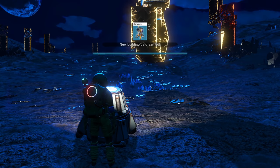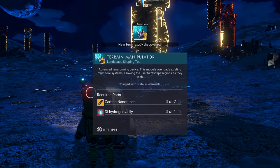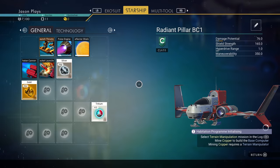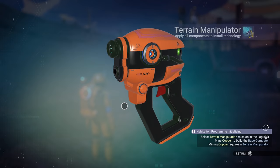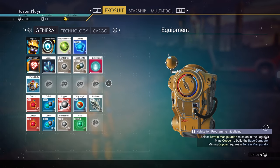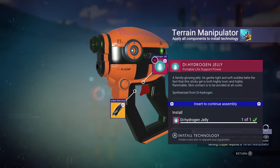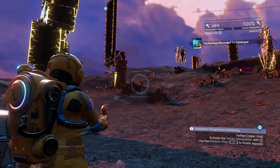Give it to me — base computer right there, but we're gonna need chromatic metal in order to make that. Thankfully we have a terrain manipulator blueprint — we can build one so we can get some copper. Let's go over to our multi-tool, we can install our terrain manipulator, but we're gonna need carbon nanotubes and dihydrogen jelly. We don't have any of those built right now but we can totally make them. Dihydrogen jelly right here, and carbon nanotubes — I believe we need two so we'll make two right now. Dihydrogen jelly, nanotubes — our terrain manipulator is built! So now we can dig underground.